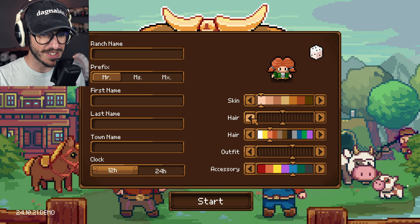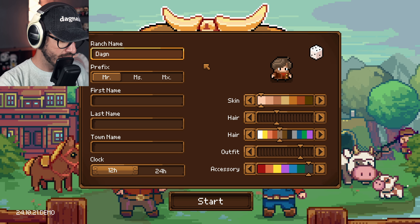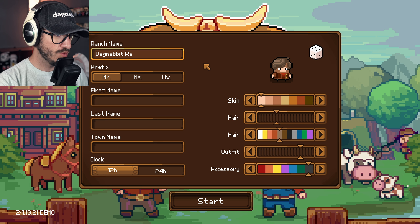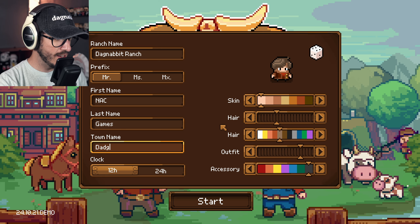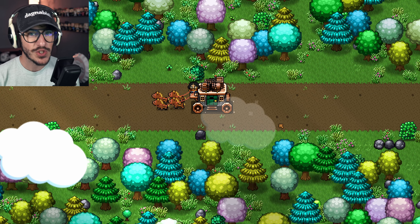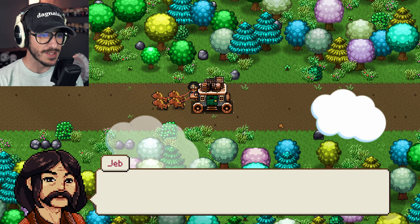A little bit of character customization. The ranch name will be Dag Nabbit Ranch, and the town name will be Dad Gum. Perfect. I should mention this is a demo — or I think it's just open beta is what they're calling it.